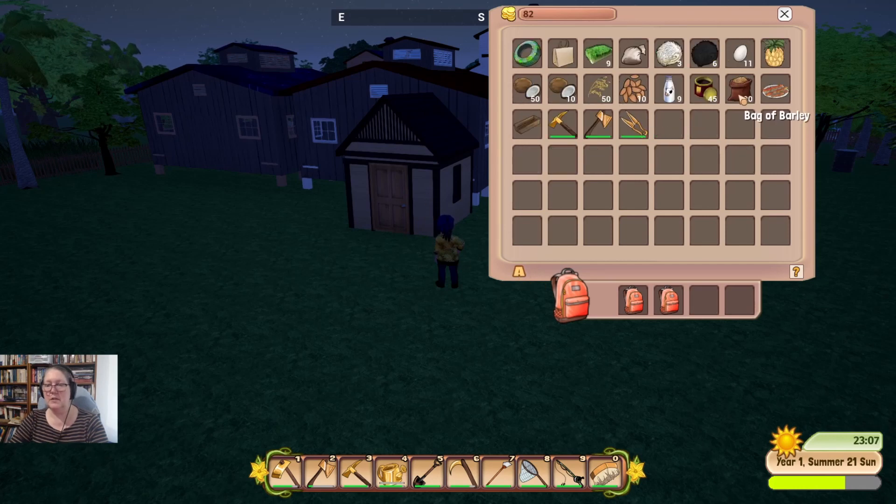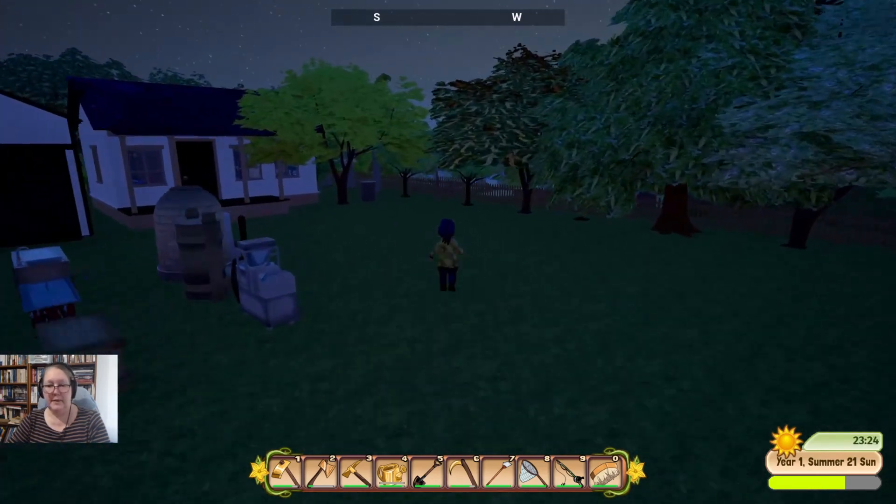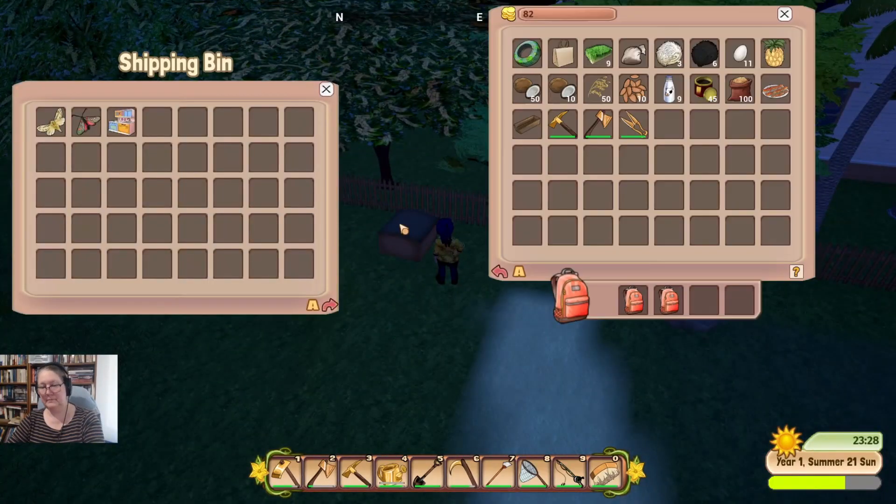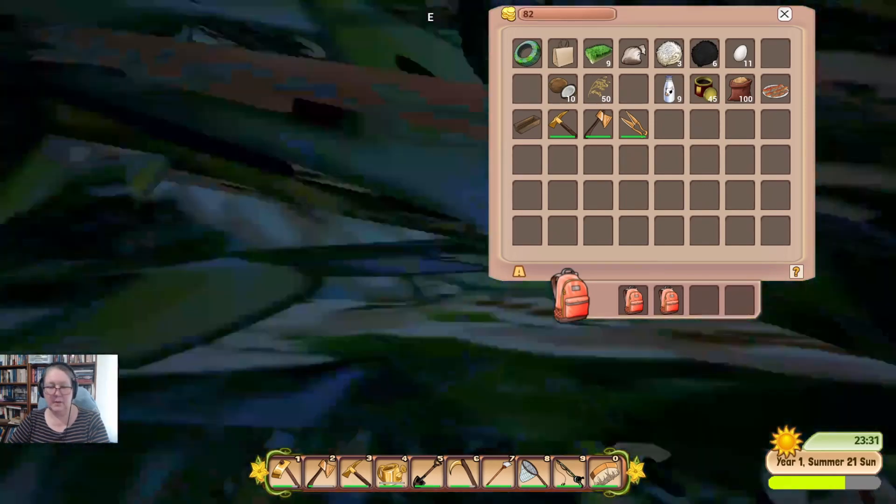This is 100 bags of barley — I need another 100. Did I get my seed maker? No — I bought the storage shed instead. We're not going to ship that. We can ship that pineapple — I'm not sure I'm going to get 20 pineapples though. We'll ship the pineapple, ship the coconuts, keep that, ship the almonds. I've lost count — fine, that's okay.